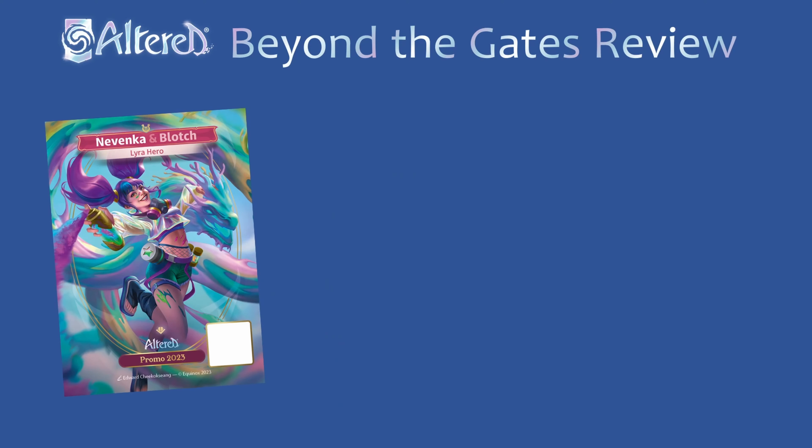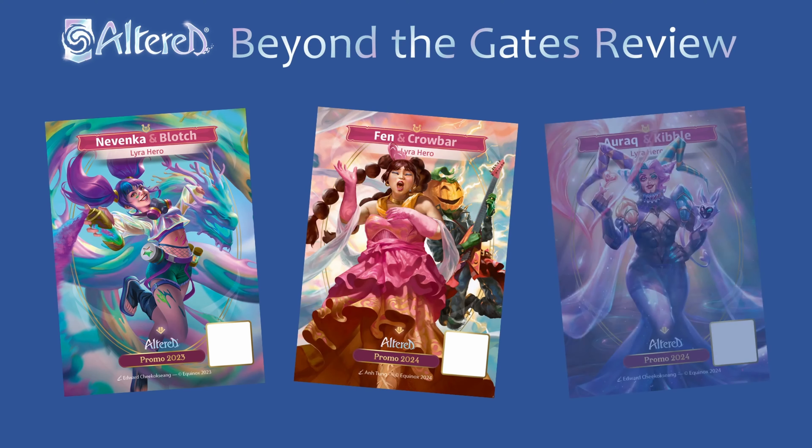Now let's get acquainted with the heroes representing the Lyra faction. You'll be picking from Nivenka and Blotch, Fen and Crowbar, and Arrak and Kibble.